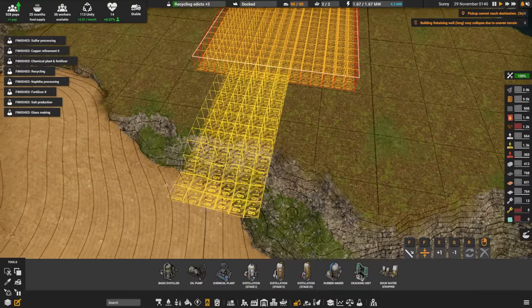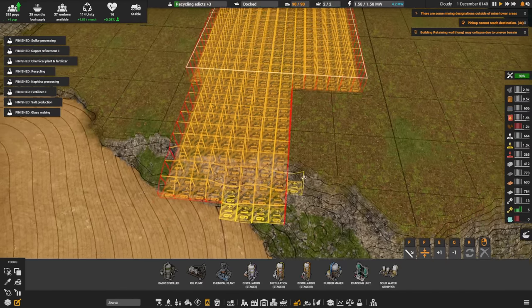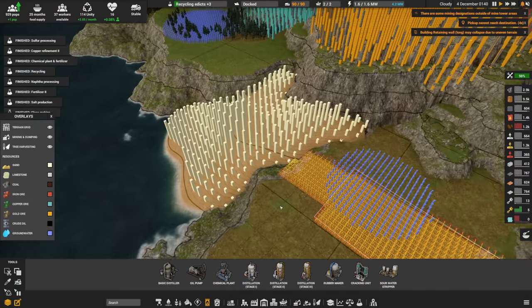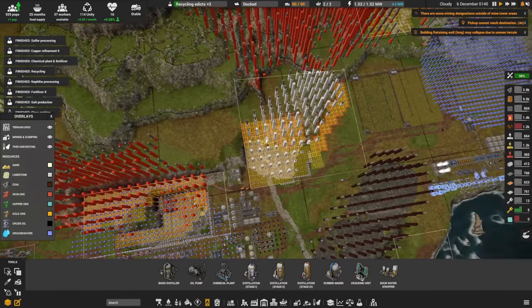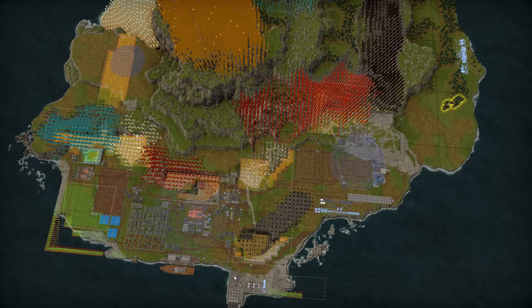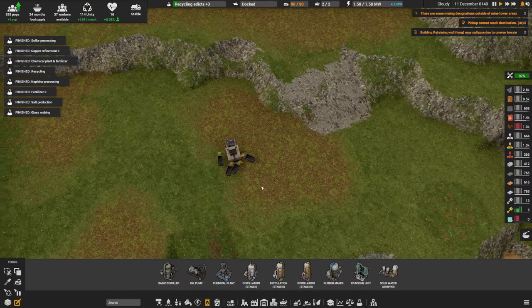If we keep digging straight through, we'd come out level with this sand — because on this particular map, of all the horrible things it gives me, it gives me a complete lack of sand. I have a little bit of sand here and there — that's it, that's all I start with. So access to sand is sort of important.